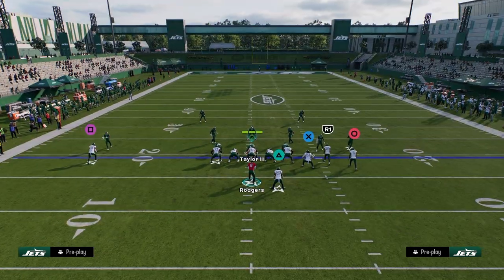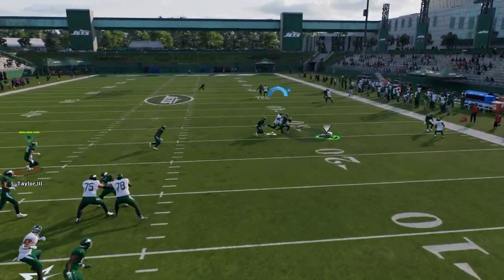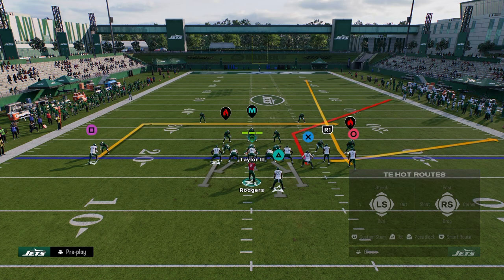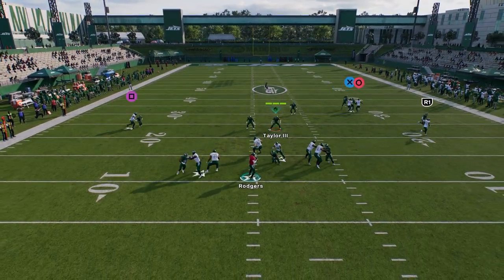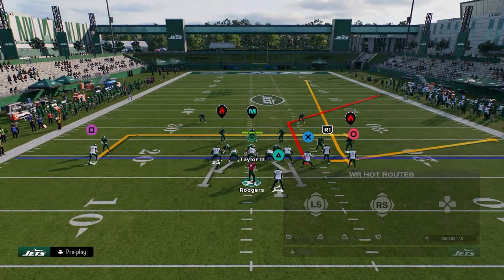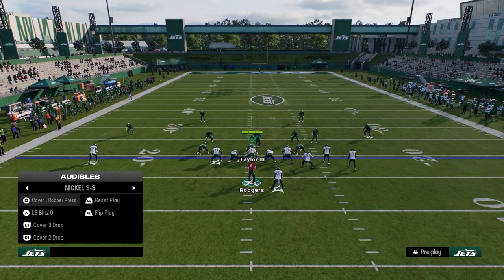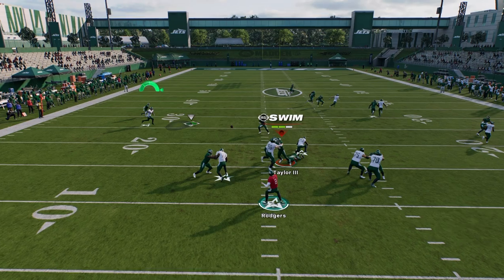This is a simple high-low read to the right. Against man coverage, the main read is this backside in route or the tight end. You can bend the ball to the right and that tight end will normally beat man. If the solo receiver can get off the press and get that inside cut, he'll beat man that way too.